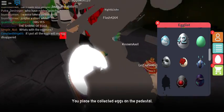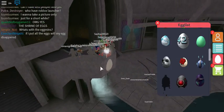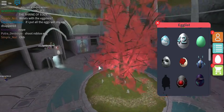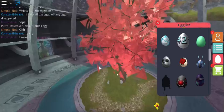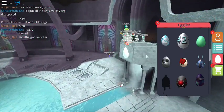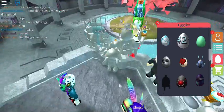Stand up front here and press E, and then we place the collected eggs on the pedestal. A burst of light appears — the tree is being lit up and the Fabric Egg appears right before our eyes!